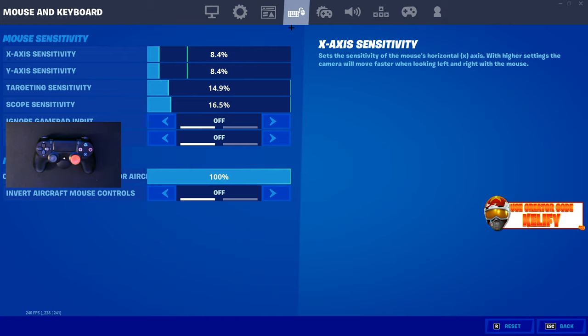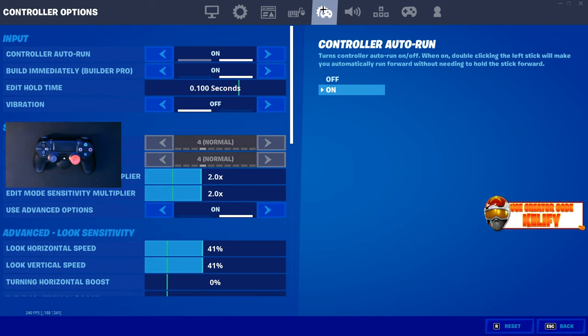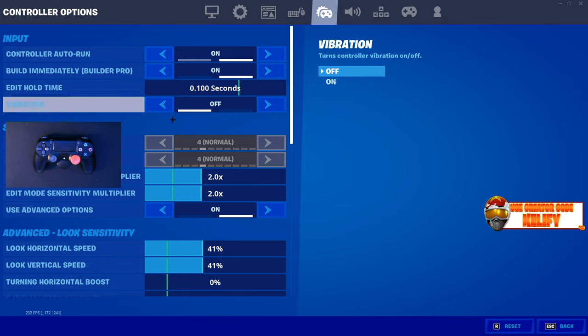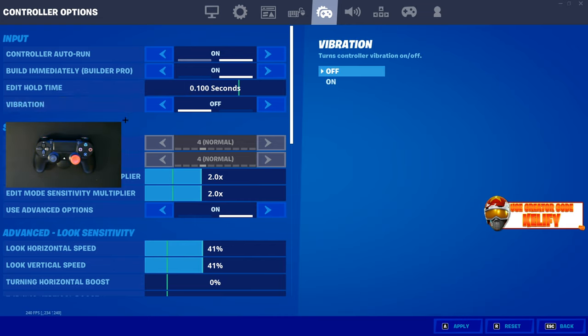I don't play keyboard at all, so I wouldn't advise you to take my key binds. For controller sensitivity, I use Auto-Run. I've heard that if you put aim assist all the way to zero it lowers your input delay, so that's what I've done. Vibration is off — it's 2021, if you're still using vibration, I don't know what to tell you.